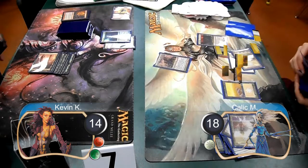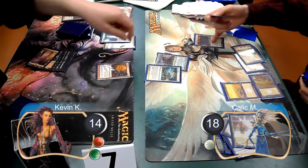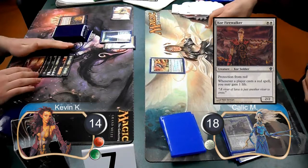However, on Kallik's next turn, he set down another tectonic edge and cast a knight of the white orchid to search for another plains. So I used another lava ball trap to do it again, taking out his two lands and his knight. In response, Kallik used a path to exile to get rid of his knight and search for another plains.